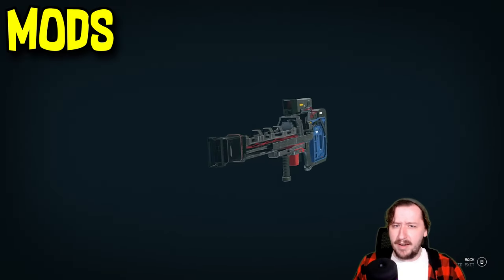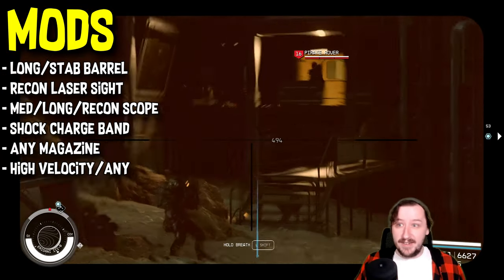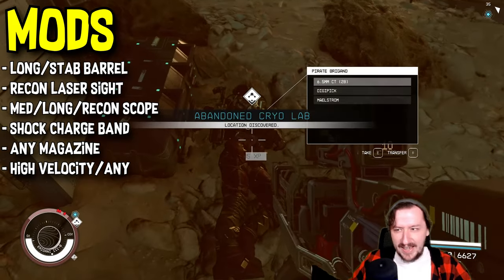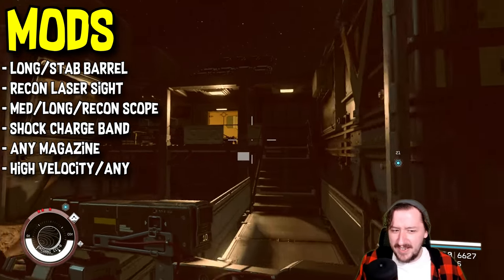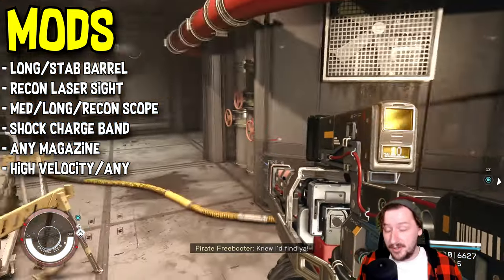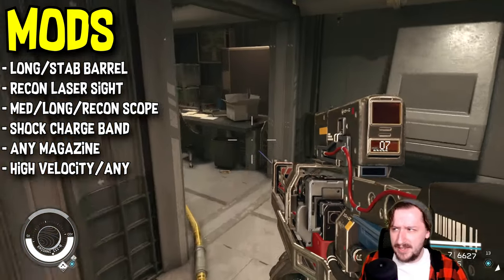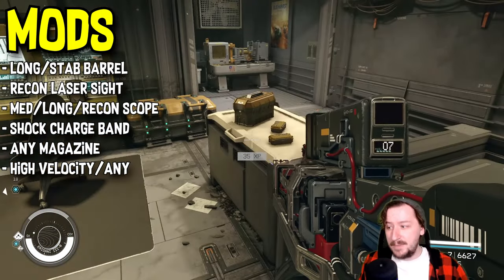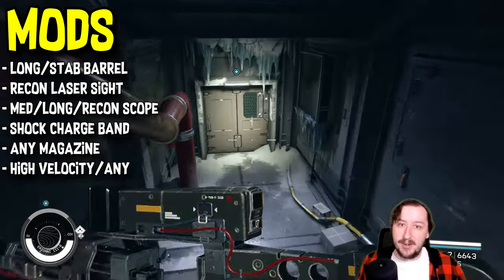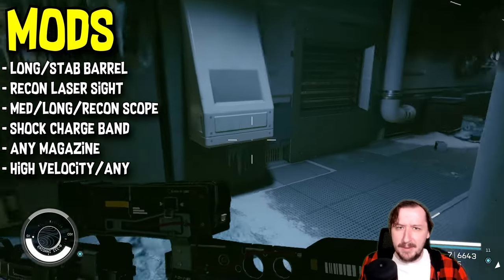For mods, starting with the barrel, you can put a long barrel or a stabilizing barrel on this for even longer range and better recoil, though recoil doesn't really mitigate the shake. For the laser, you either have no laser or the recon laser - throw the recon laser on for more accuracy; you can get up to around 98 accuracy when maxed out. For optics it's always a scope - you have a medium scope by default but can add a long scope or recon scope. They all help for the sniper perk, which is nice.